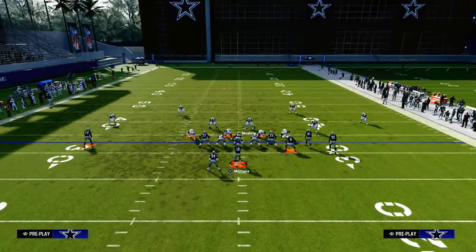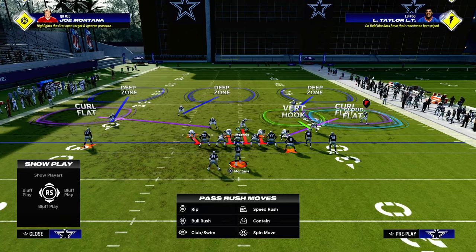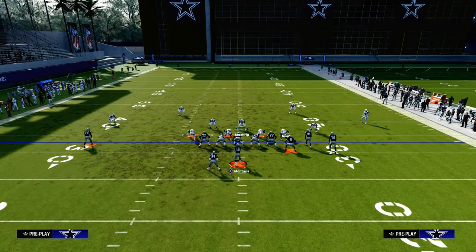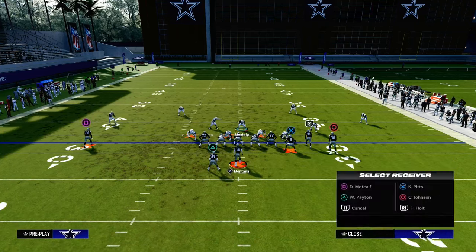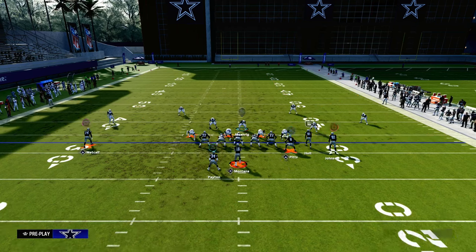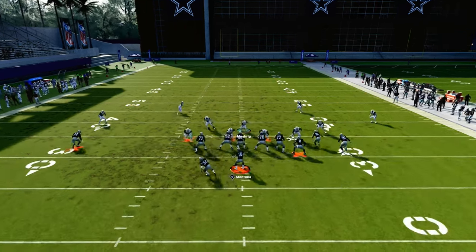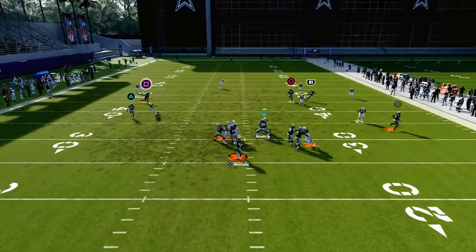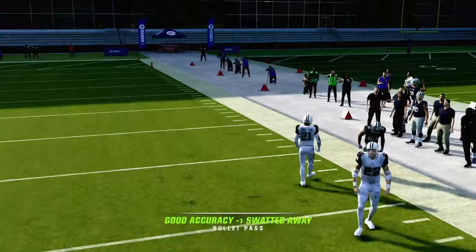We can even drop a defensive lineman into that five-yard curl flat, because all he's got to do is take away a basic flat pattern. Now that 25-yard zone drop doesn't have as much field space for the corner route to actually get over the top of it. What you'll see is he will almost always take away any kind of corner route to that side of the field.